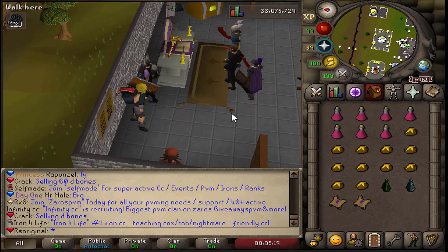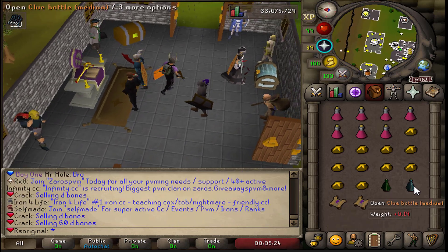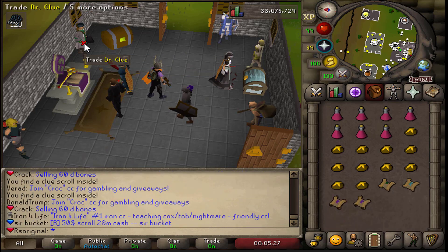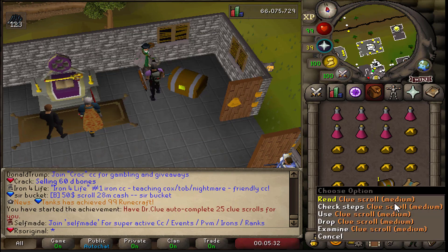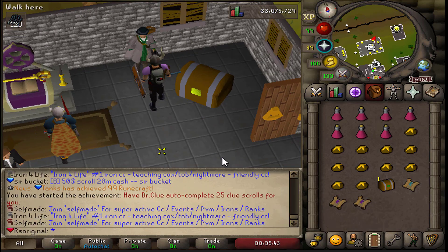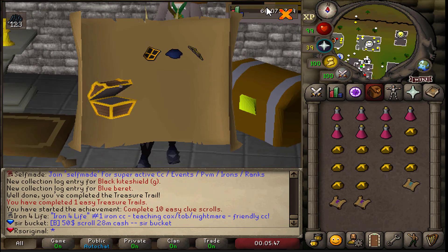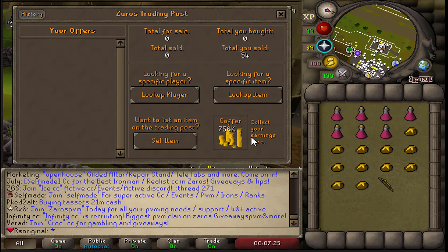I don't like doing clue scrolls at all — it's just a lot of time and I don't think you actually get anything good from them. Nonetheless, someone told me you can instantly convert them into a casket, so I decided to try it. You do need a higher donator level to do all of them at once, but on my tier — a $10 regular donator — I can only open one per day. We actually got two cosmetics and a bow, so I guess I'll take it. I do have a cosmetic tab in my bank so I'll just throw them in there.